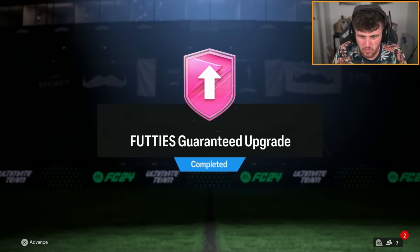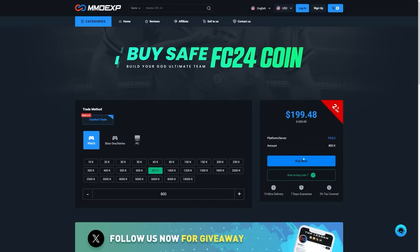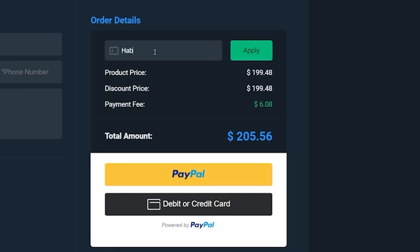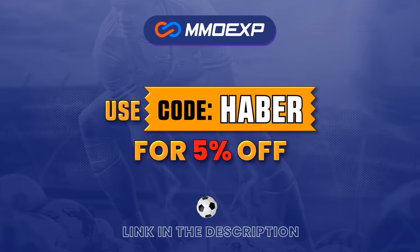EA dropped the footies guaranteed upgrade. Let's open up a bunch of these and see if we can get some 99 rated cards. If you guys are looking for cheap, fast and reliable Ultimate Team coins, check out MMOEXP.com. Link in the description to save 5% using code HABER.